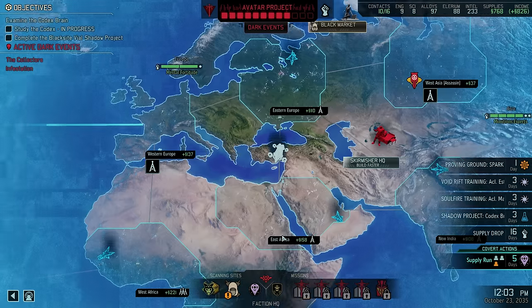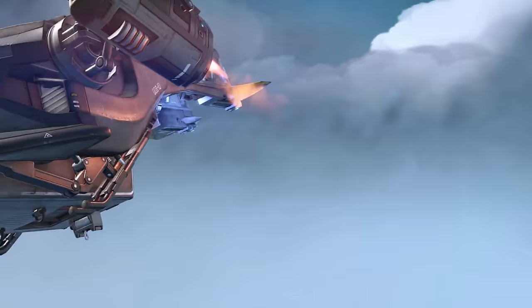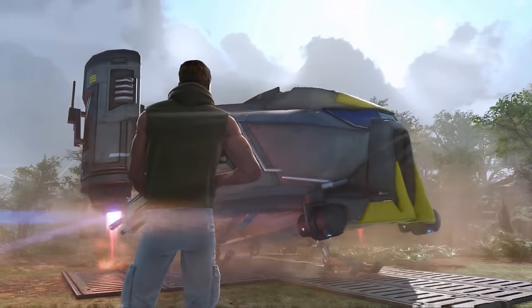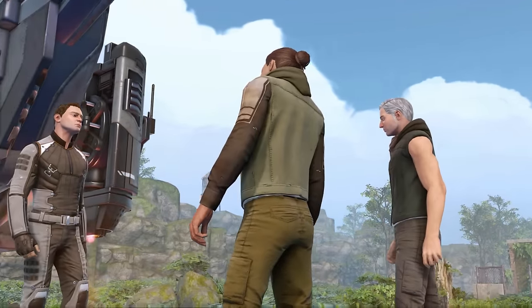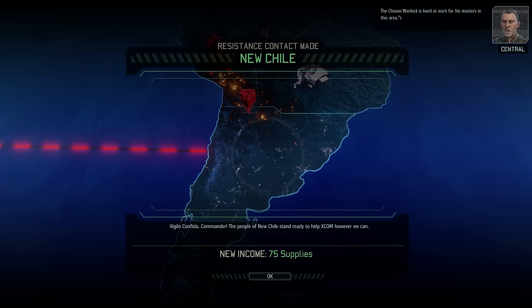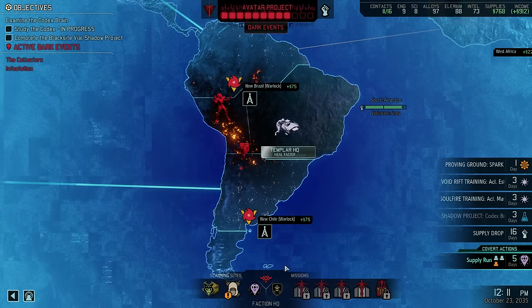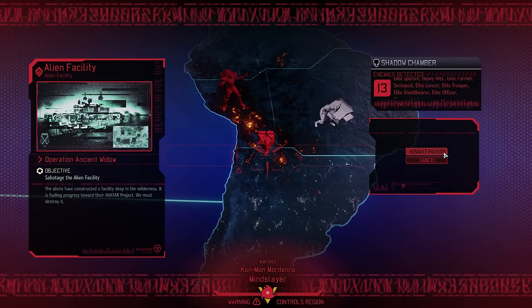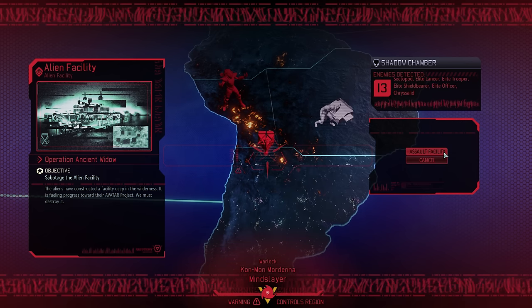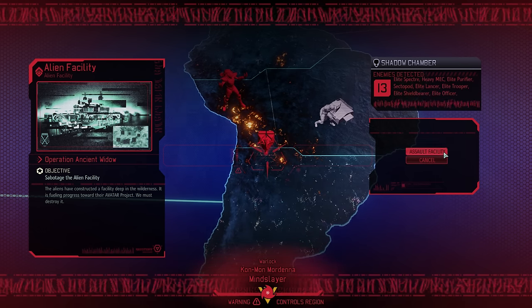It's time to seek out today's mission. In order to launch it we first need to make contact with the region of New Chile — the Chosen Warlock is active in this region, which is entirely unsurprising given the other regions where he operates. Making contact is important because we can now attack the alien facility in it. The shadow chamber reveals that 13 enemies will be waiting for us, including some robotics including our first regular encounter with Sectopods, some Advent troops, and Chrysalids thanks to the recently activated dark event.